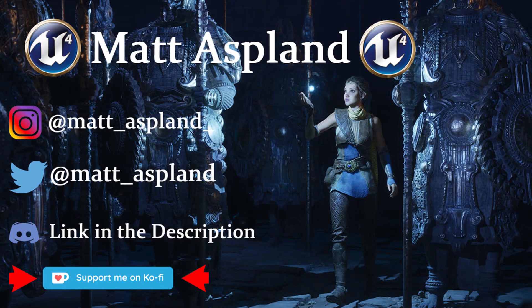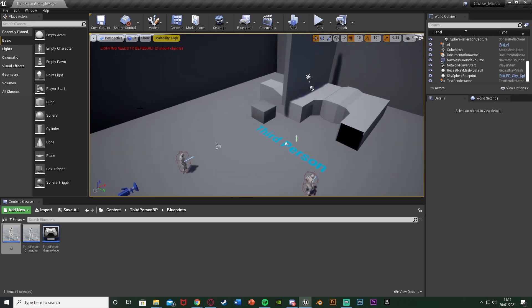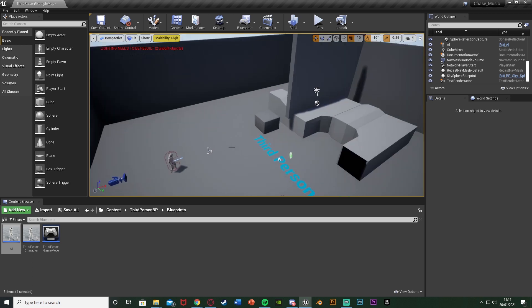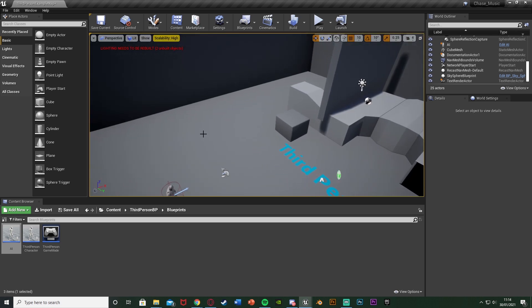Hey guys, welcome back to another Imagine 4 tutorial. In today's video I'm going to be showing you how to create a semi-advanced AI patrol system. By semi-advanced, I mean it's going to have a different patrol route — in my example it will go around the corners of a room. If it sees us it's going to chase us. I won't be setting up the chase in this video as I've already done that, but I will show you how to integrate into it. Basically, if it sees us it will chase us, and once it finishes it will go back to the position it was going to — so it will continue on its path rather than going back to the start.